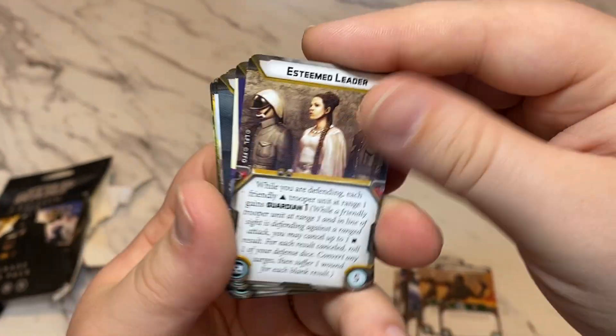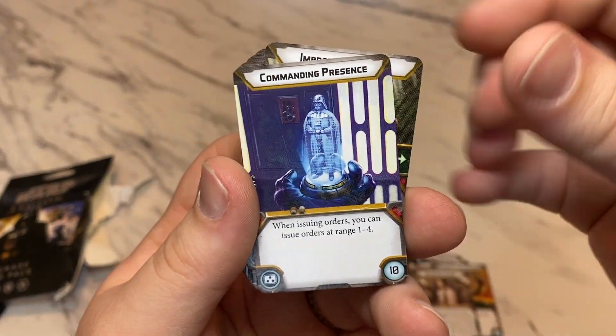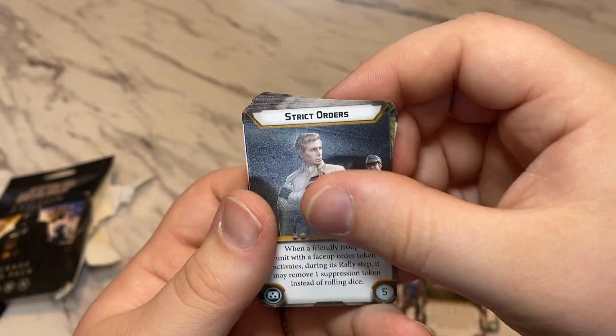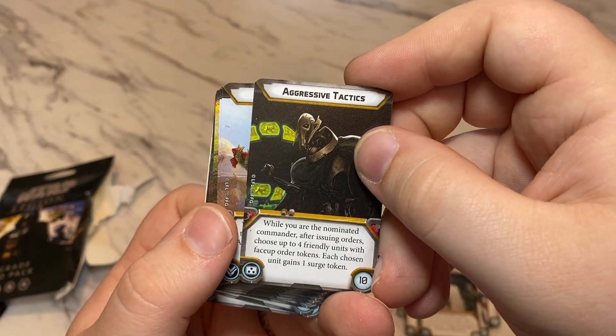You get a copy of Esteemed Leader. You get a copy of Commanding Presence. You get a copy of Improvised Orders. You get a copy of Strict Orders. You get a copy of Aggressive Tactics.